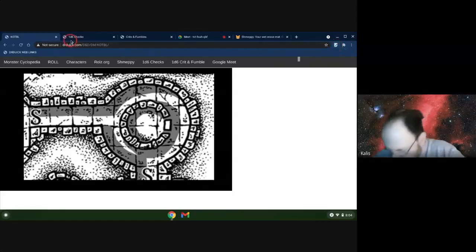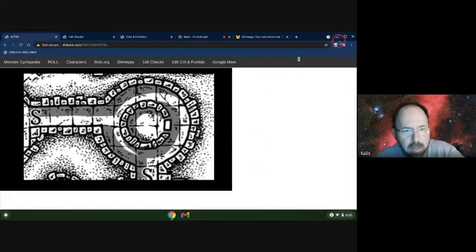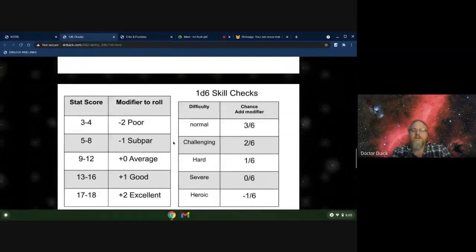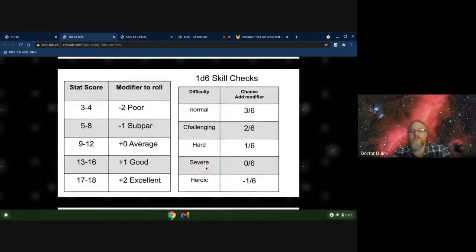Can we try to use our intellect and see if we know what a circle with a dot means? If you want to do that, that would be a check. So it's actually going to be a little hard. I'll let Kallis try - he's got an 18 intelligence, so he gets a plus three. It's 50-50. He's going to roll a one, two, or three.